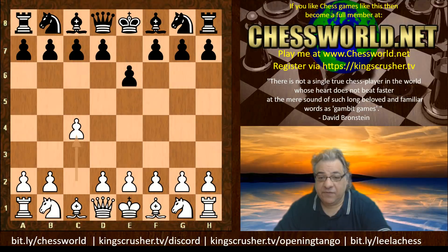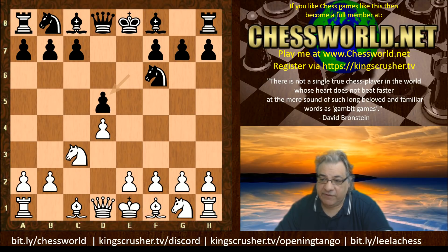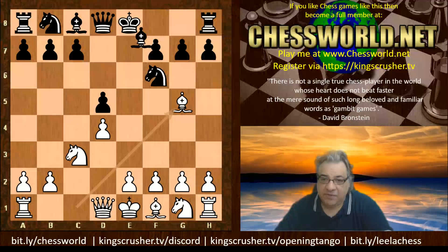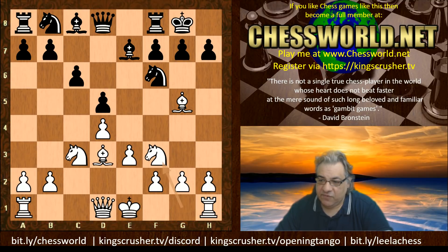The opening book gives c4 e6 d4 Nf6 Nc3 d5 — we have a Queen's Gambit Declined Exchange Variation. Bishop g5 Be7 e3; it looks like a solid positional game right up Leela's street. So c6 here, Nf3, Re8.